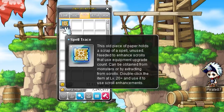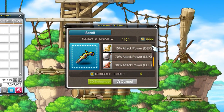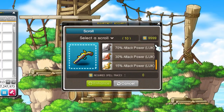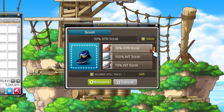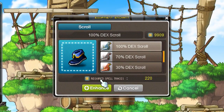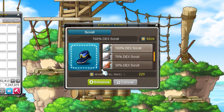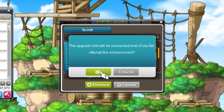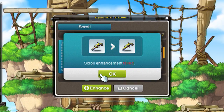Spell Traces, a new streamlined way of enhancing your equipment, have been added to the game. They can be used in place of regular scrolls. Spell Traces give you more equipment customization control by granting you a list of enhancement options. Simply choose the enhancement you want from the list. Another huge perk is that equipment upgraded through this new system won't be destroyed upon failure, so you get all of the perks with none of the buyer's remorse.